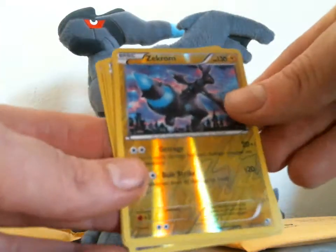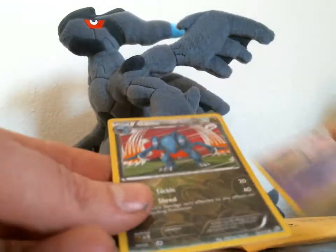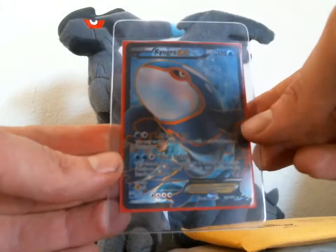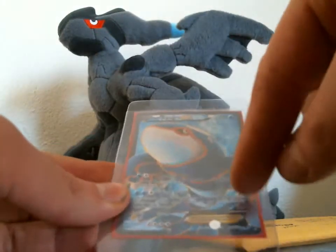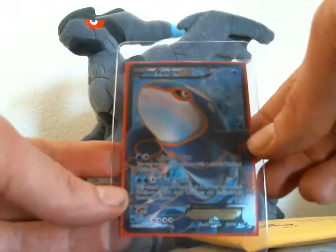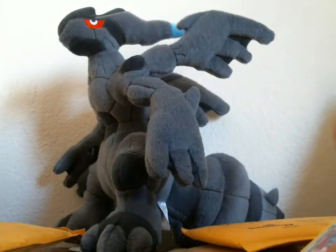We got Zekrom, Mewtwo, Gathita, a different Gathita, and Gabite. Then the main trade was for a Kyogre EX Full Art. A little bit disappointing because there are a few dings on the front of it, but overall it's in pretty good condition. That's it for that trade.